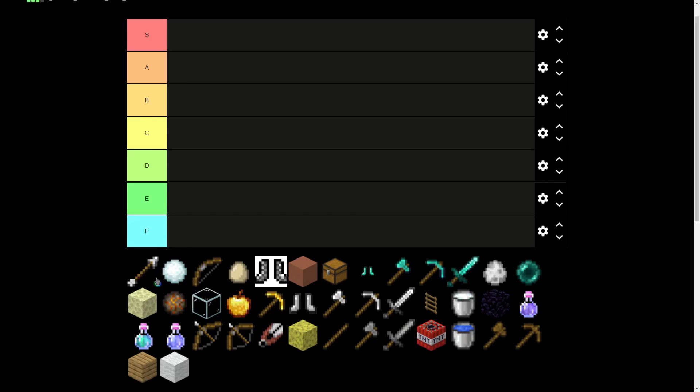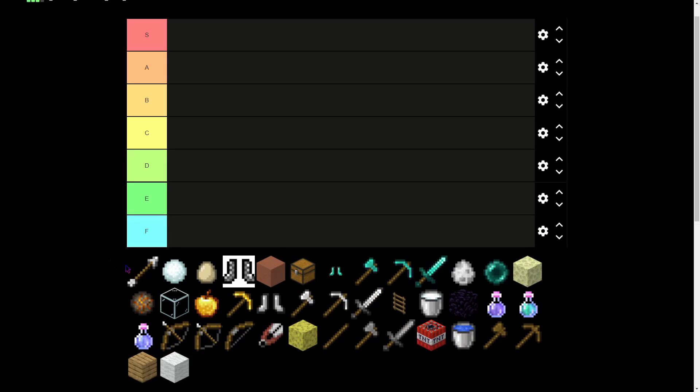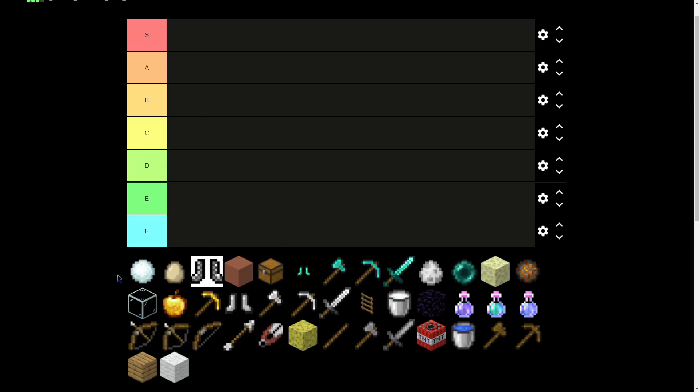Just to clarify: the first item is the normal bow, the second is the power bow, and the third is the punch bow. I'm going to do all the bows at the end. Also, this is the Nether Games tier list, but I'll also touch on Hypixel and Hyperlands.